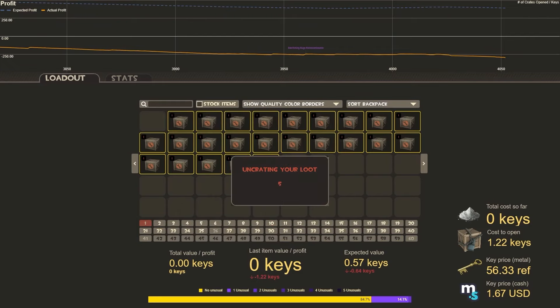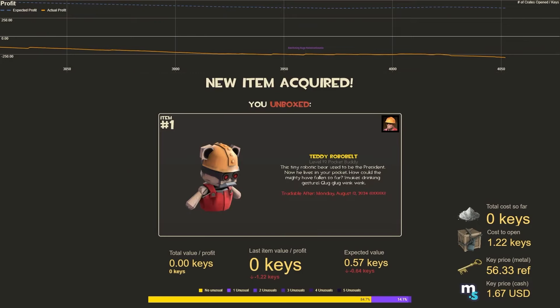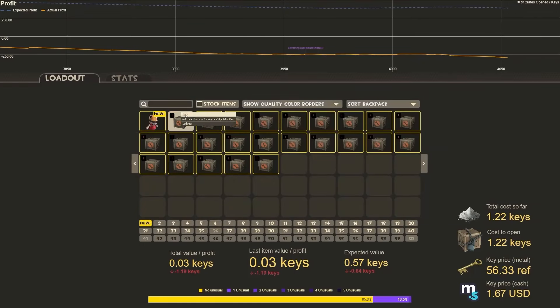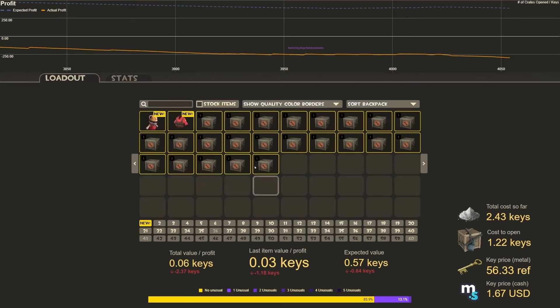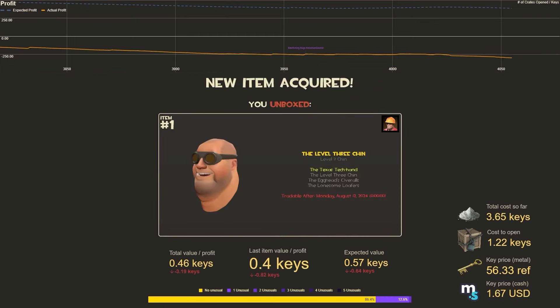Okay, number one. We don't get the standard unboxing. We get Teddy Robobelt — a craft hat worth 0.03 keys, so we lose the full 1.22 keys we put in. Ouch. Number two: the Tools of the Trade, another craft hat. Number three: the Level Three Chin, one of the better hits at 0.4 keys, but we're still losing almost a full key on that open.